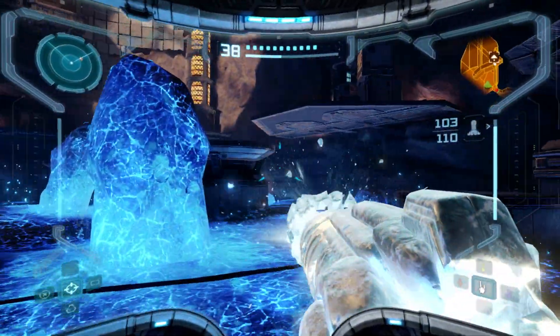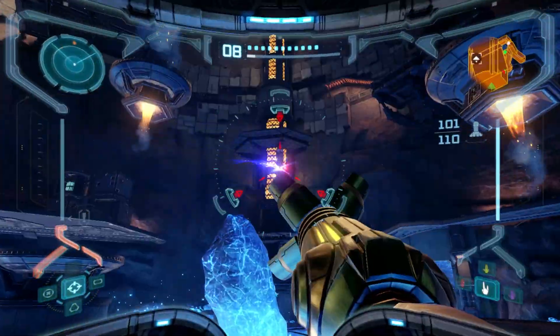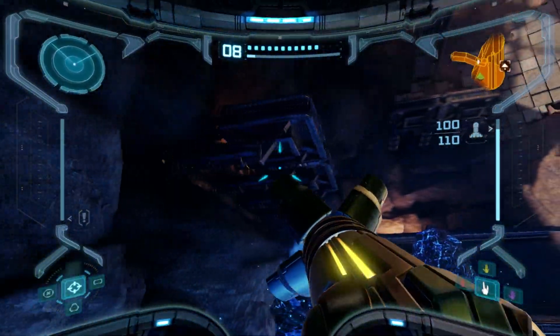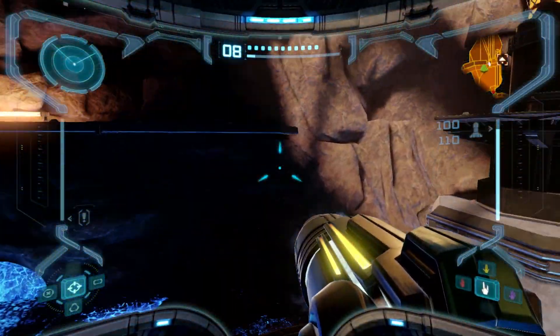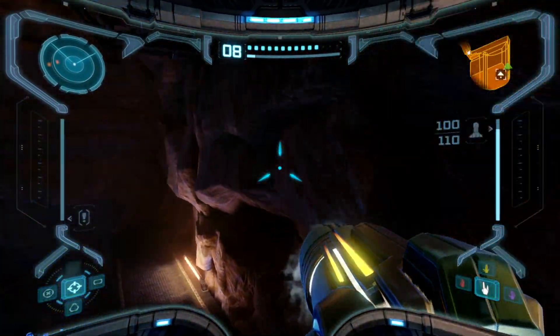That Metroid disappeared. Uh oh. Turret — destroyed that turret. Climb to the ice beam door, which I will do. Thankfully this Phazon will not hurt us, which is great because I don't want to be hurt by the Phazon.